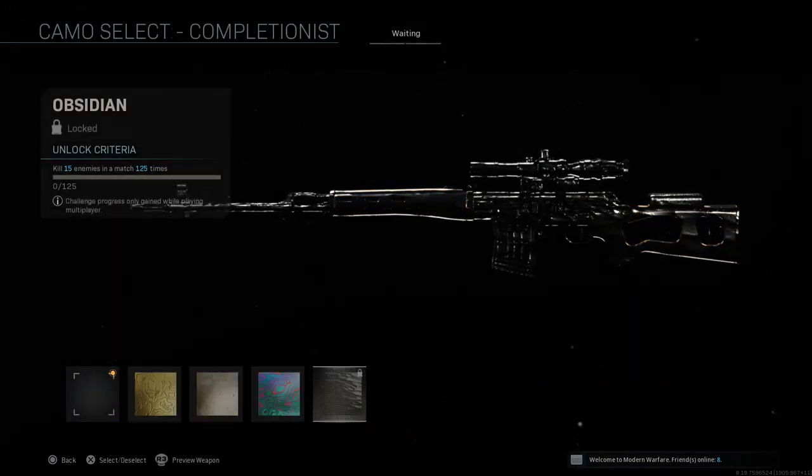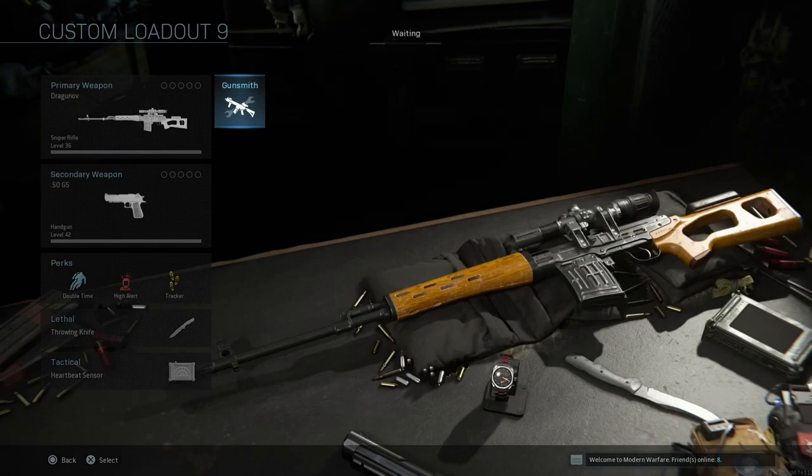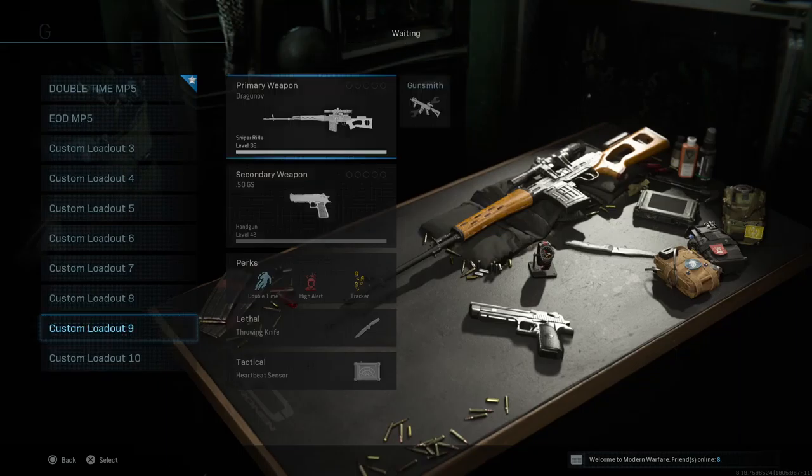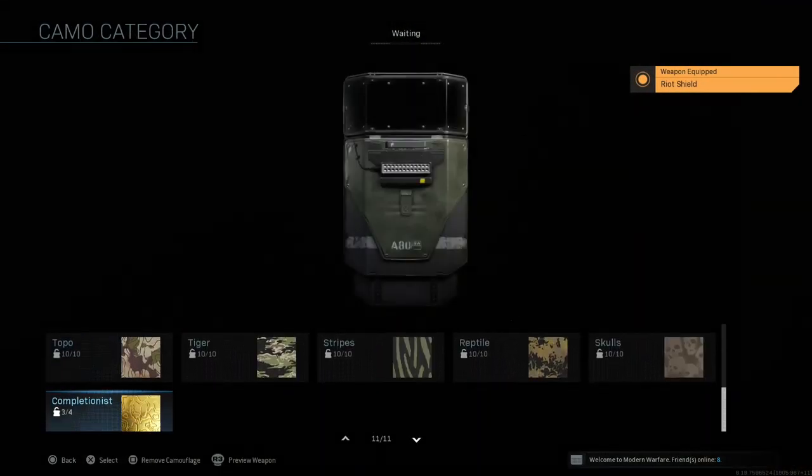For the sniper class, the Dragunov requires kill 15 enemies in a match 125 times. Obviously we'll have to be doing a lot of slaying to get these guns unlocked. The variation in game mode will definitely speed things up depending on what gun you're using.